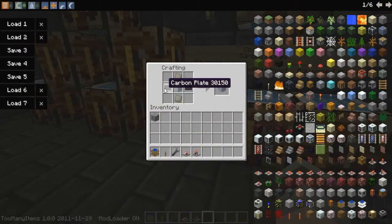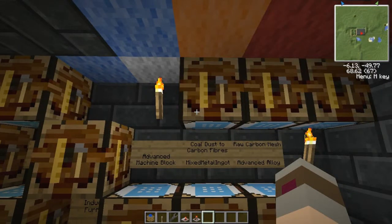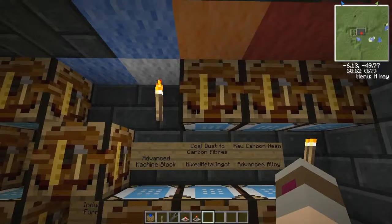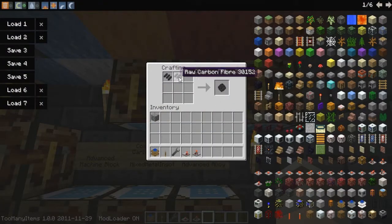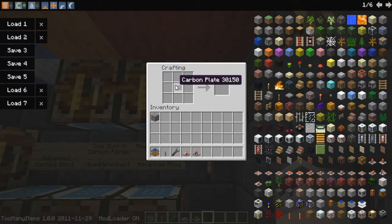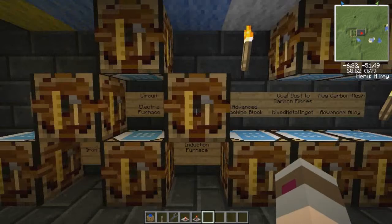In order to get the carbon plate, it works along the same idea, except you have to macerate 16 coal first. So you need to get yourself 16 coal dust in order to make two carbon plates. We're going to make four raw carbon fibers by placing four coal dust like so. This is a shaped recipe, not shapeless, so it has to be in a square. Then we're going to turn our raw carbon fiber into raw carbon mesh — this is a shapeless recipe, so it doesn't matter where they are. We're going to make two raw carbon meshes, and then put the mesh in a compressor. That will compress it down into the carbon plate. And then we can make ourselves an advanced machine block.